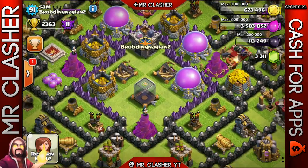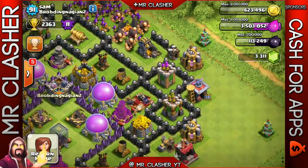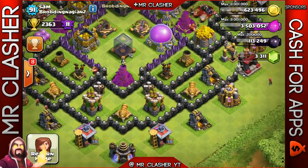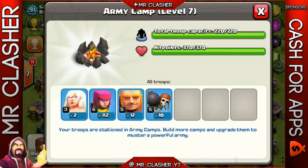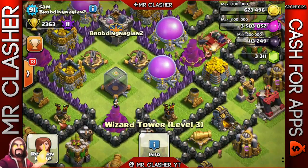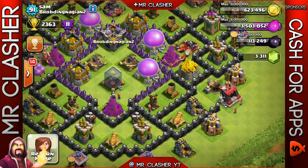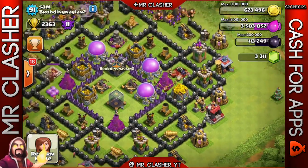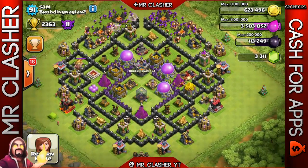Let's look at this farming base. He's trying to protect his dark elixir and some of his gold and elixir at the very center. The defense layout is actually pretty good - it definitely distracts giants and it's probably not going to be easy to get inside the core and get the dark elixir. Air defense placement is actually pretty good; he's upgrading one of the air defenses. His army has archers, giants, a couple healers, and some wall breakers. I would definitely upgrade the walls near the center ASAP - I'd rather have stronger level eight or nine walls inside the core than outside. The clan castle is pretty centralized. Overall this is a pretty cool design I've never seen before.